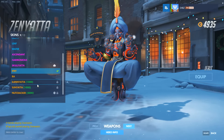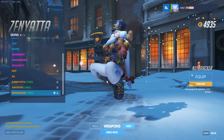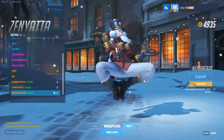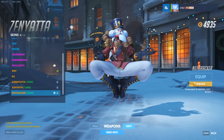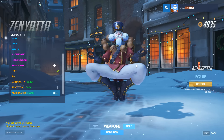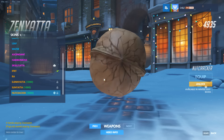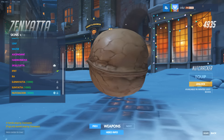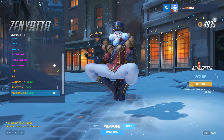First off is Zenyatta, which is called the Nutcracker. This is actually one of the most crazy skins they've come out with for the event. I really like the way Blizzard is going with this — they can do whatever they want with the game and do insane things. If you look at the weapon, it's literally a nut. I honestly think it's hilarious. This is probably one of the most fun skins in the game right now.